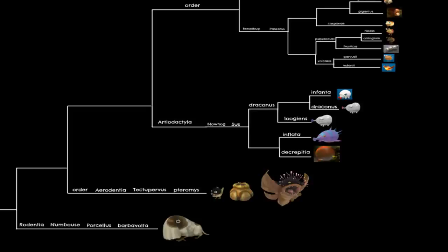Next up are the Blowhogs, which I also label as mammals in the Artiodactyla order — the order that includes real-world pigs. This is due to the fact that they resemble pigs, make pig-like noises, and are even part of the same real-world genus that pigs are a part of.